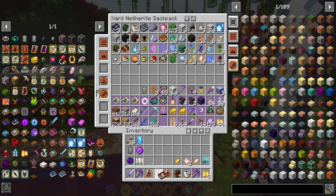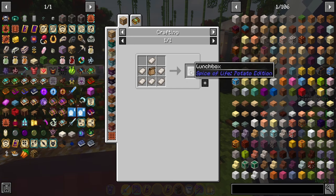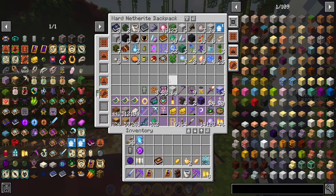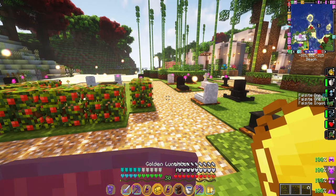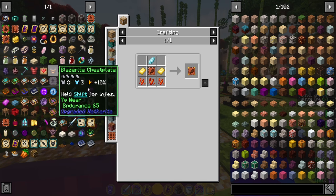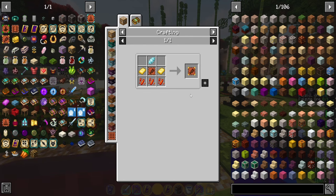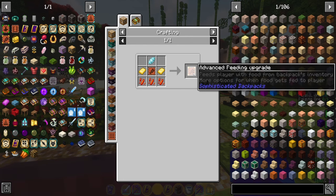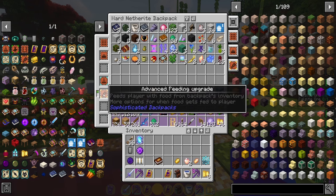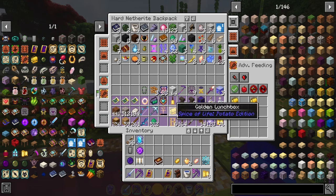In order to do this, you'll need to make a golden lunchbox. You first make a lunch bag, then combine it with iron to make a regular lunchbox, and eventually you get the golden lunchbox, which holds about 14 items. So you can put all your food in here, and then make this advanced feeding upgrade for your backpack — combine golden foods, make a regular feeding upgrade, then combine it with diamond, gold, and redstone. Put it in your backpack, go into settings, set it to allow and match item, then put the lunchbox there.